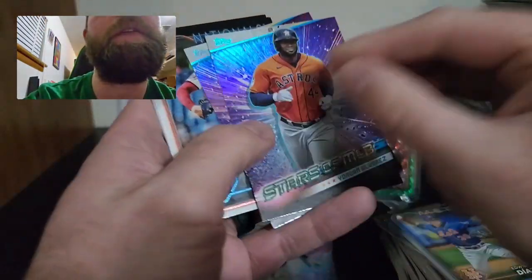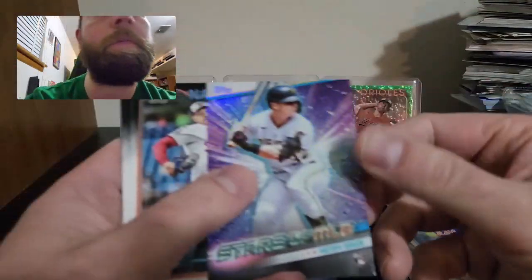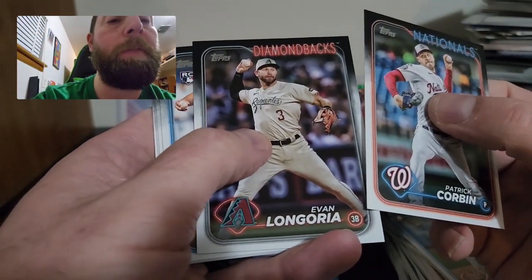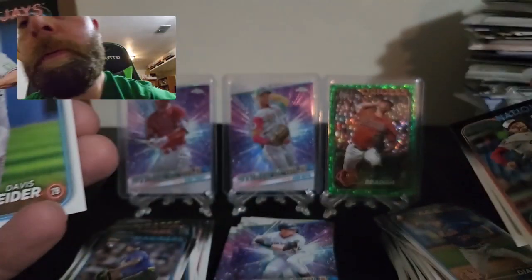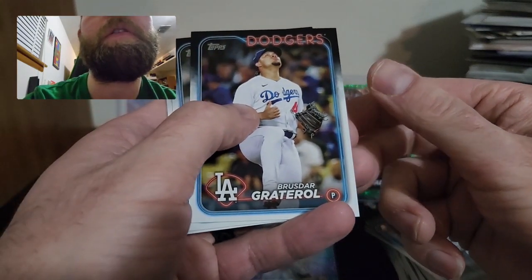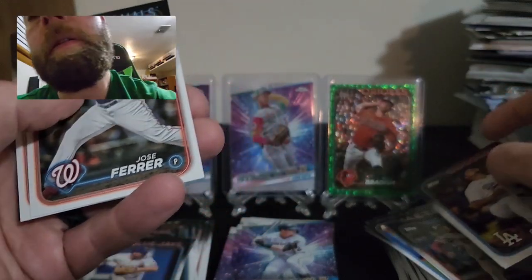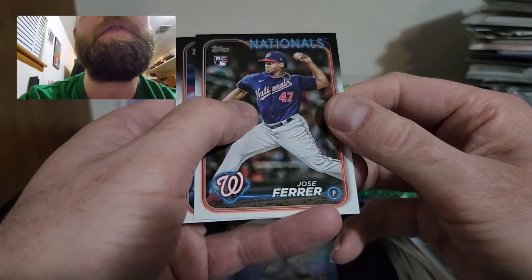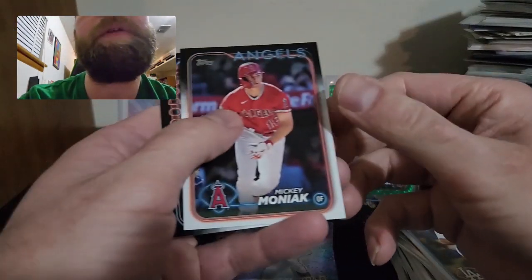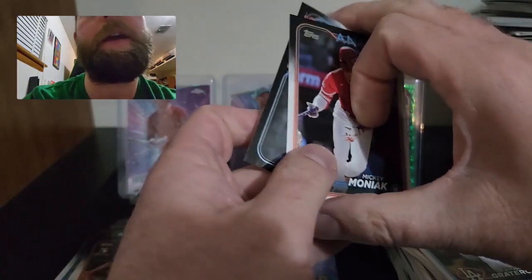We have a couple more Stars MLB — Yordan Alvarez and a Henry Davis rookie card. Then Patrick Corbin, Evan Longoria, Davis Schneider rookie card, and wrapping it all up with Mickey Moniak and Walker Buehler to end that value pack.